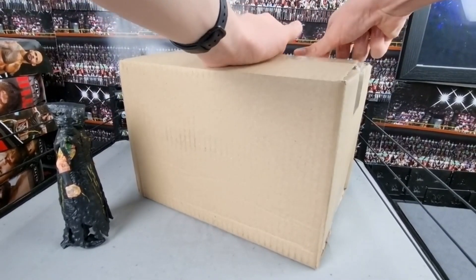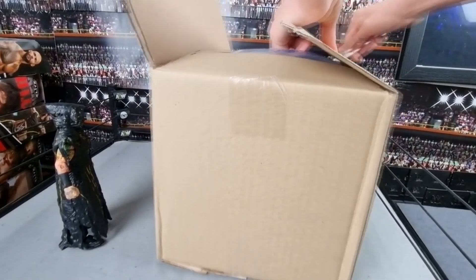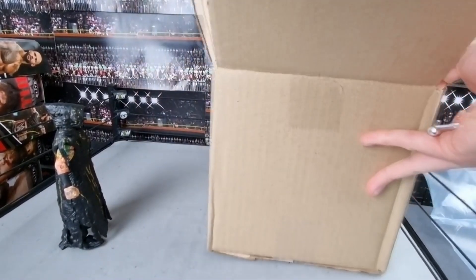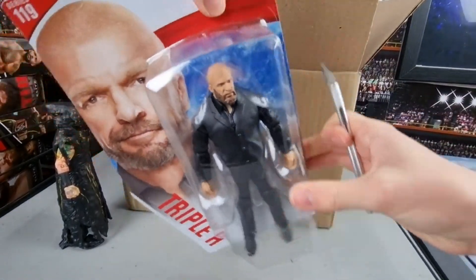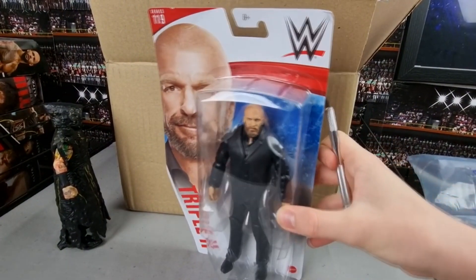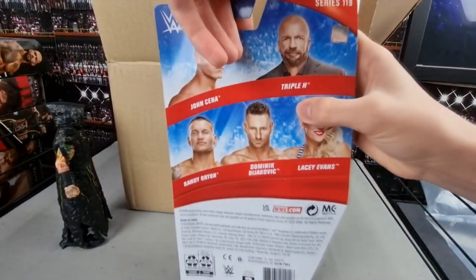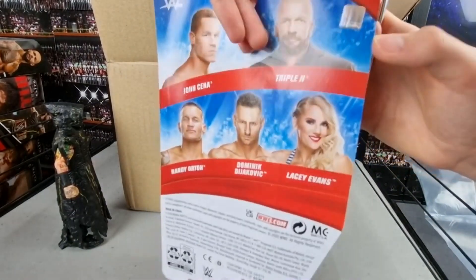I don't know what I'll do with the regular if I get another regular. But we do have some other stuff in here. Up first we have this basic Triple H - that's why, as I said in my toy hunt, Smiths online did get Basic Series 119. I thought, if they don't have them in stores, let me order these online while they're there for £9.99. We got this NXT Commissioner Triple H and I could definitely use this in BFW - I've been after a suited Triple H for a while.